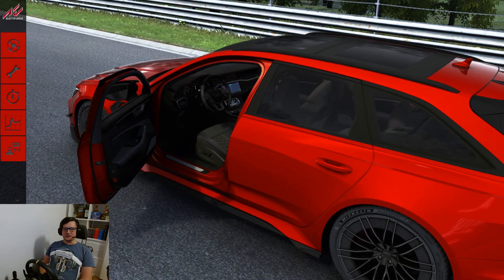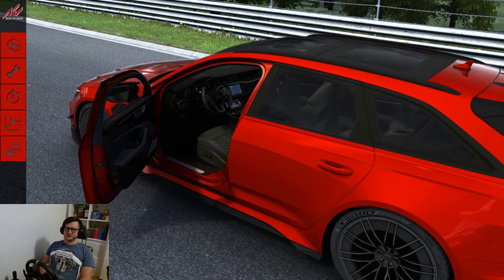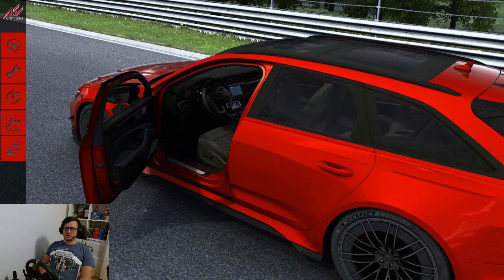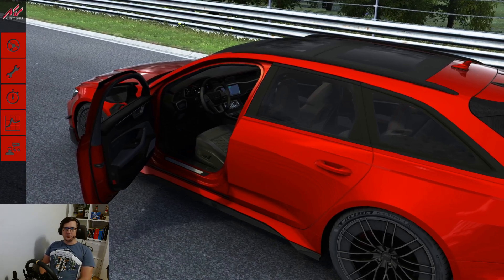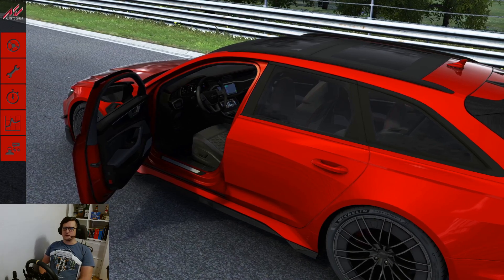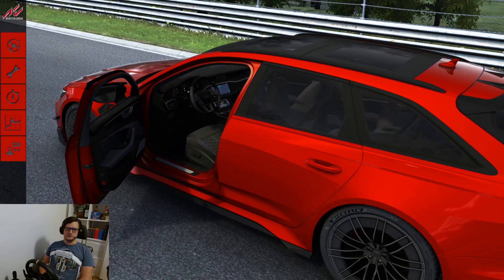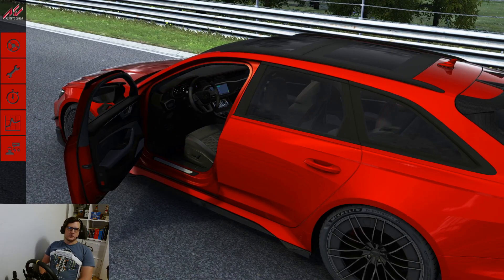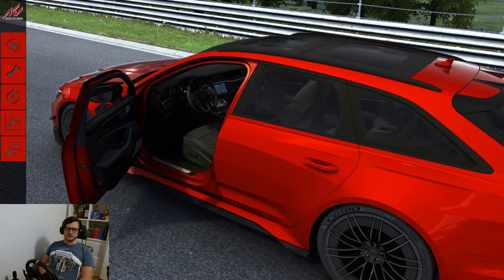In 1994, Audi and Porsche joined up to create something really special. They took an Audi 80 estate called the Avant, paired it up with a more powerful engine, gave it a bunch of other upgrades, and presented to the world the RS2 — the very first RS model of Audi. Without the RS2, we wouldn't have this beast in front of us even in existence.